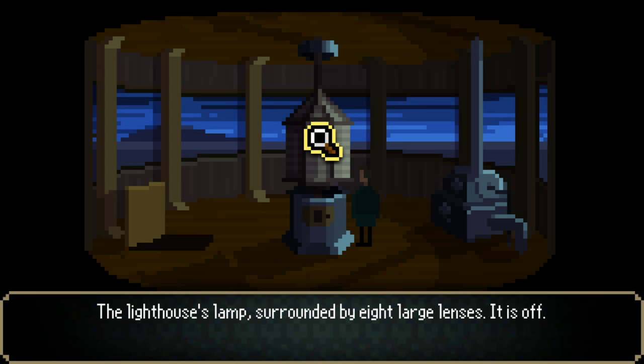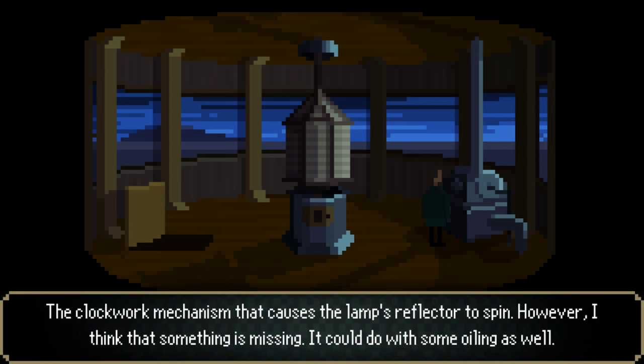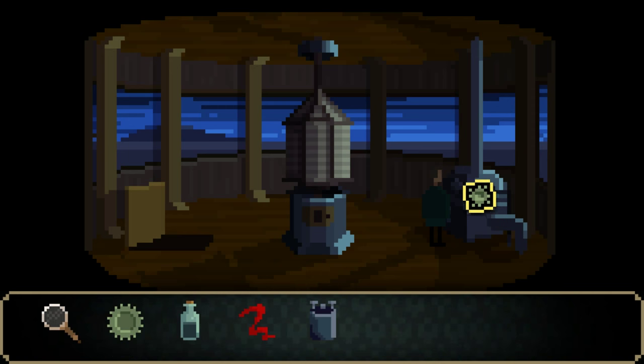The lighthouse's lamp, surrounded by eight large lenses, is off. The clockwork mechanism causes the lamp's reflectors to spin; however, I think something is missing. It could do with some oiling as well. I think you need a cog.